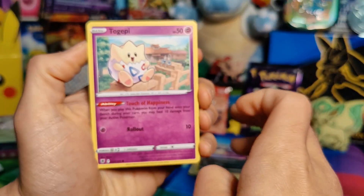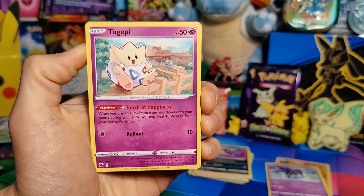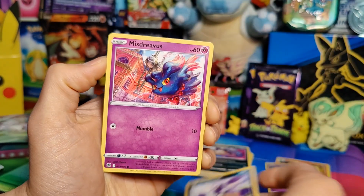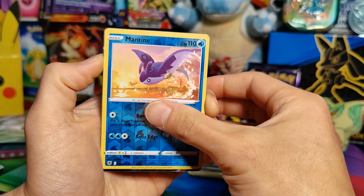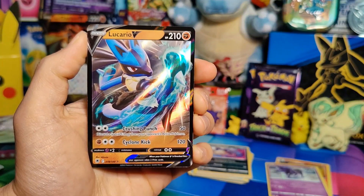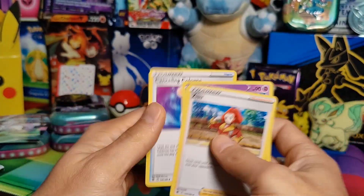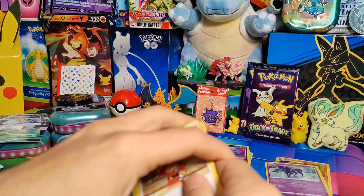Last pack — let's just hope we can get one full art. Togepi, Magnemite, Ralts, Hisuian Sneasel, Mistrevus, reverse holo Mantine, and a rare Lucario V — which I can guarantee I have. Energy, Zacian, Coralia, and Canceling Cologne. Wow, that was impressively bad.